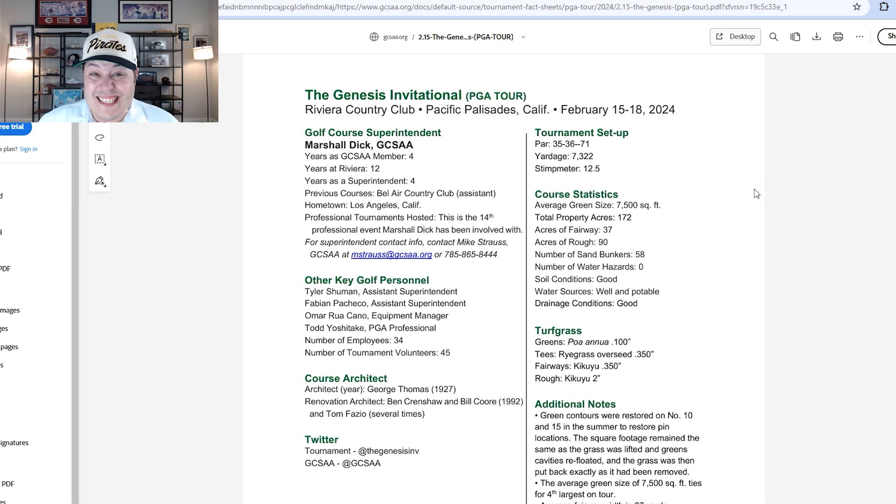Riviera Country Club is one of the tougher tests on the entire PGA Tour schedule, and it's not really one facet of the game that challenges players — it's a sum of all parts. Off the tee you've got to move it in both directions, approach shots must be extremely precise, or you'll face tough up-and-downs around tricky greens. You'll see a scoring average over par most years; last year's winner, John Rahm, shot about 17-under — about as good as it gets.